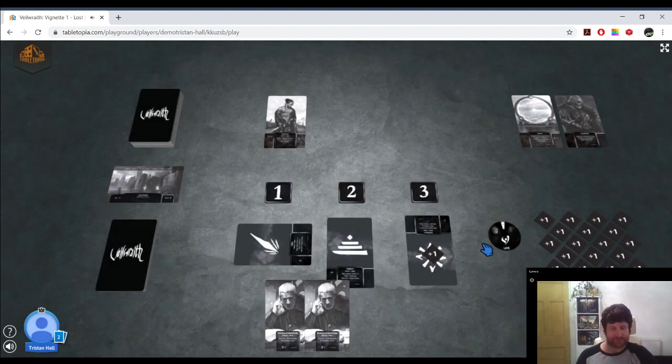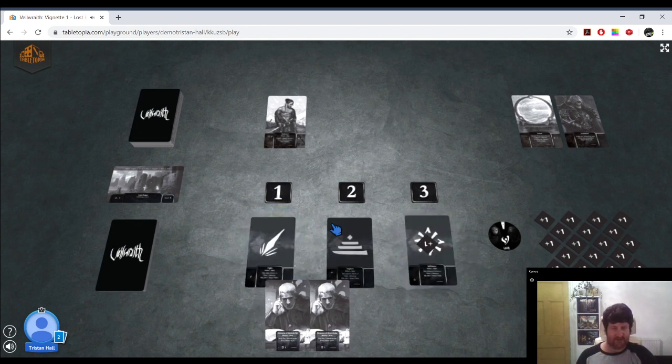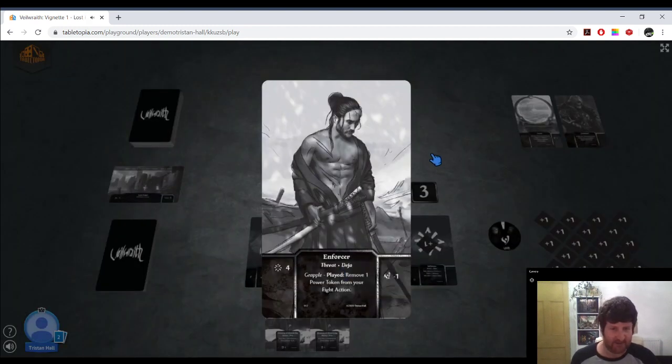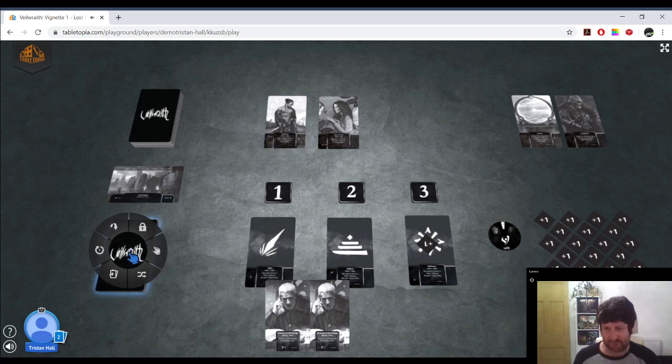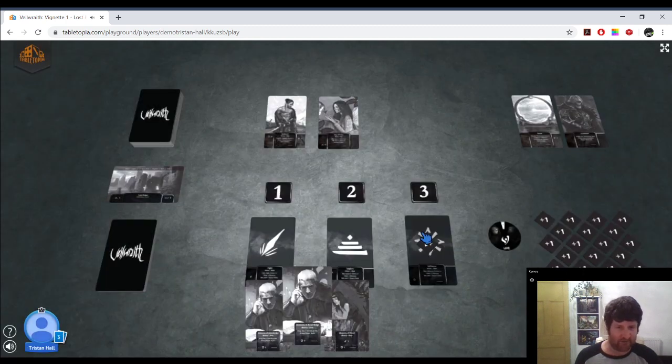You can also tilt an action — in the real game you'd turn the card 45 degrees; here I'll rotate it upside down. Tilting doesn't mean using — all we're doing is adding a single power token to that action. In a future round we can spend that token to increase the action by one. At the end of the round this Enforcer hits us for one point of spirit damage. We start with 20 spirit in the solo game — if that goes to zero, game over. So we're down to 19, and then we reset and start a new round.